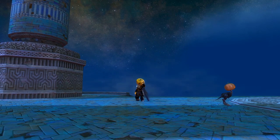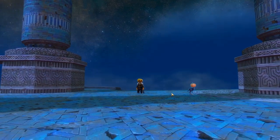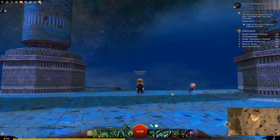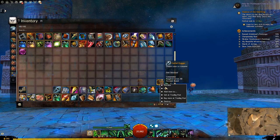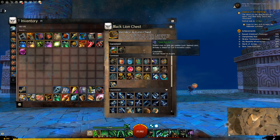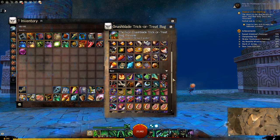Hey guys and welcome back to Guild Wars 2 for our brand new demo for Halloween 2020. Let's see what we have. This week we're going to start off with the brand new Black Lion Chest, which is the Vermilion Autumn Chest. We've also got the Evan and Ashplay trick-or-treat bag, which is just a fancy trick-or-treat bag with lots of junk items you can sell. Very handy.